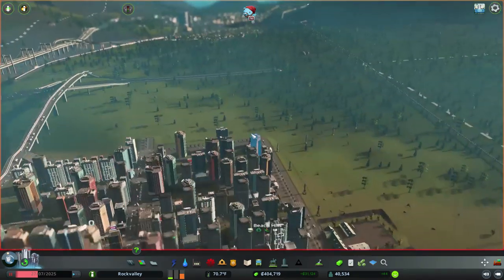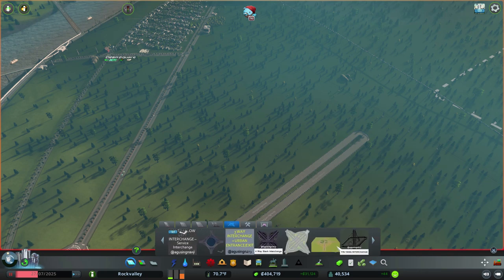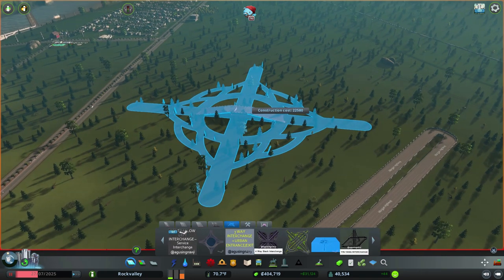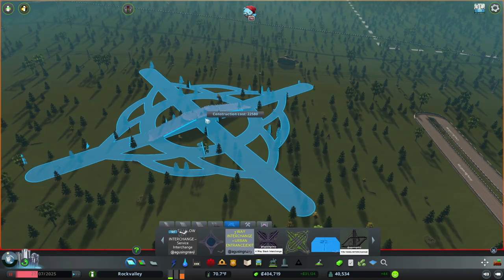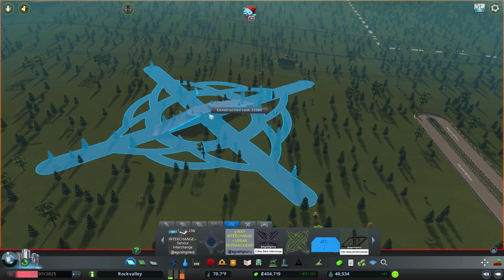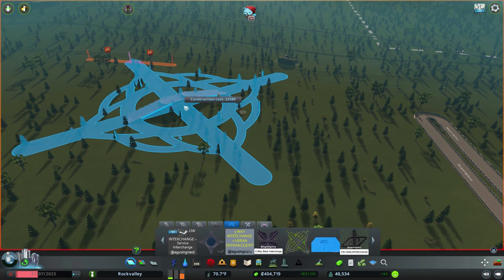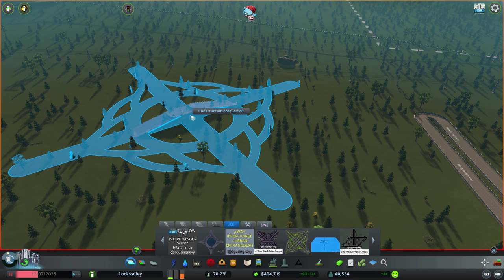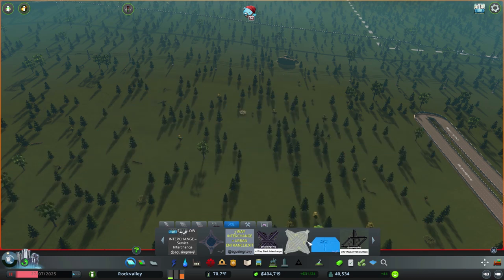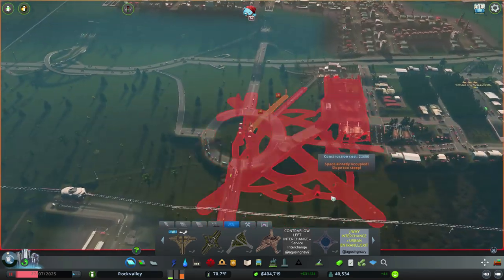A couple things I want to talk about: number one, I ended up downloading a new inner roundabout that someone suggested. This one works really well because it doesn't have the highway ones, but it kind of works really well because you can go straight through it. You don't necessarily have to wait. It seems like it would be a little bit better — I don't think there's gonna be as many stops. We'll have to see if that one works.